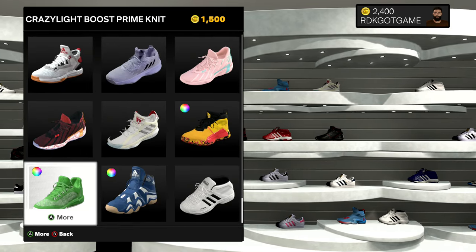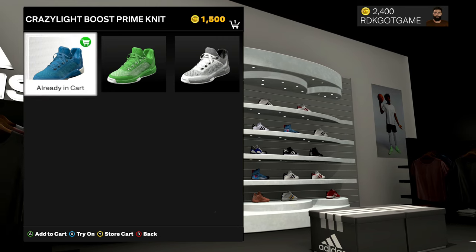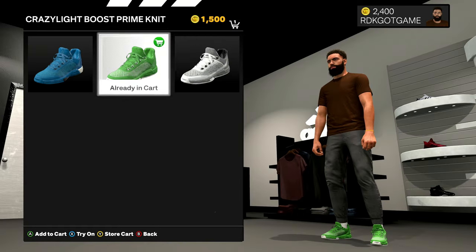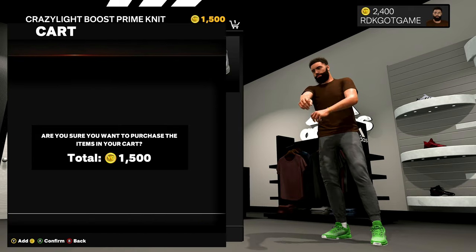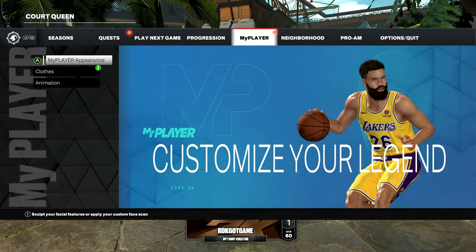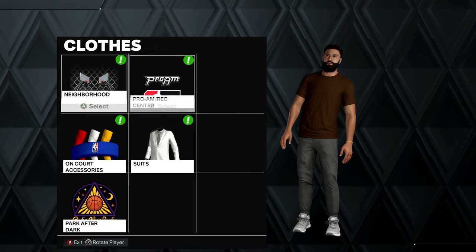The ones I bought on next gen were these, so I'm going to go ahead and buy these as well. I bought the blue ones on next gen, but I want to buy the green ones on current gen. So we're going to go ahead and buy that, make our purchase here. As soon as we make our purchase, they're going to kick us right out of the store. Then you press start, you go over to MyPlayer, you go to close. And you can see the green exclamation point there — that means you have shoes that can be worn with any of these.